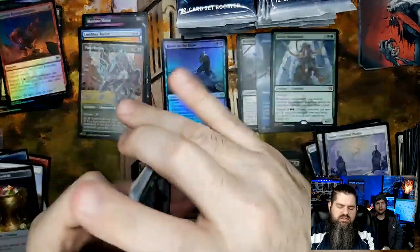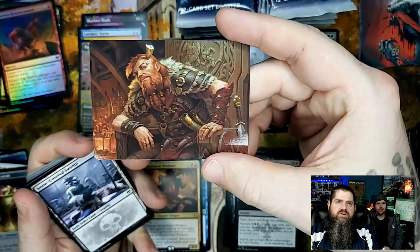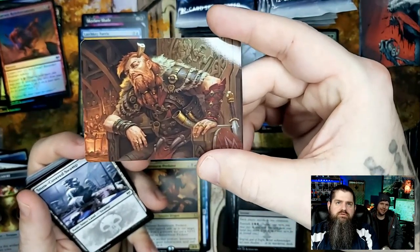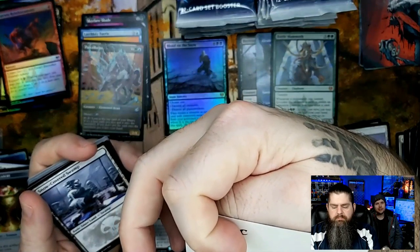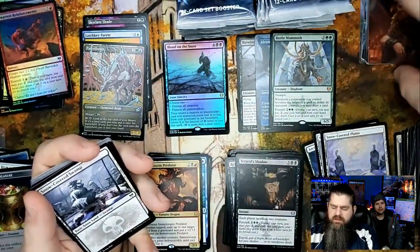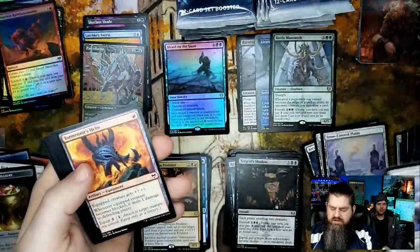Phyrexian Vorinclex art card! Arni Brokenbrow — poor fella, freaking horn in his temple. That one is by Dmitry Burmak. We're 12 packs in and we still haven't seen an art card I don't have yet, but there's gotta be some I'm missing.